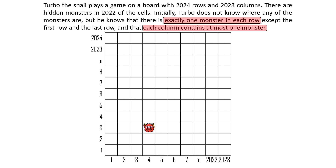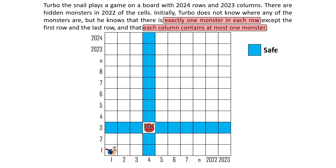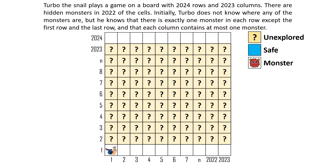If Turbo meets a monster, there is no more monster in other cells in that row and column — he can remember and use this in future attempts. There are 2022 monsters and 2023 columns, so there is no monster at all in exactly one column. Turbo has to find the strategy to finish the game with the fewest attempts in the worst case scenario, so he cannot rely on luck. He must consider the worst possible outcomes and work out a strategy that guarantees finishing the game with the minimal number of attempts.